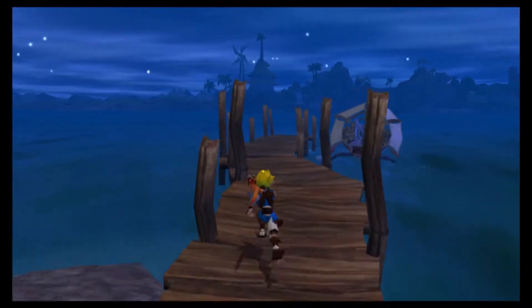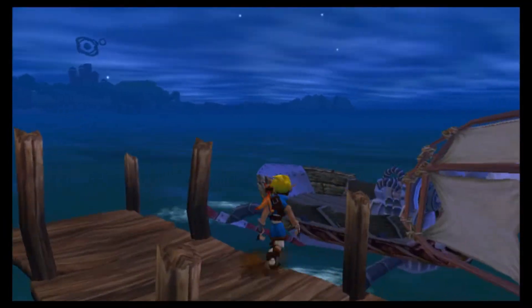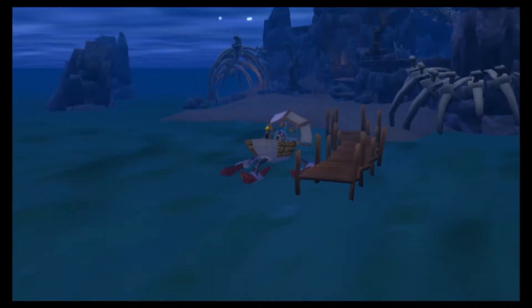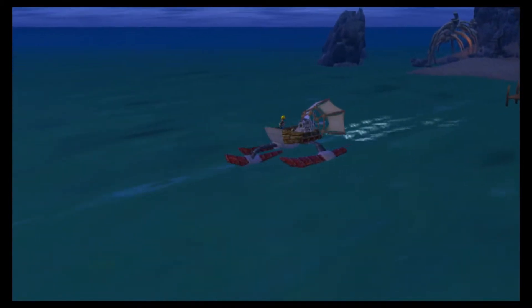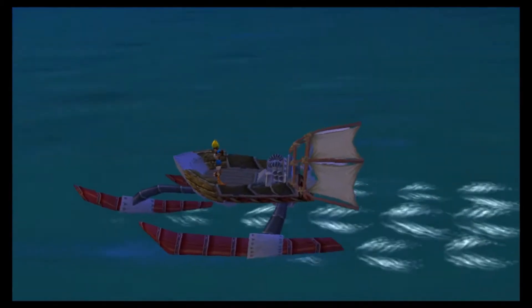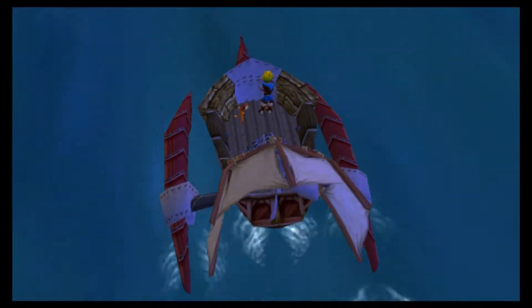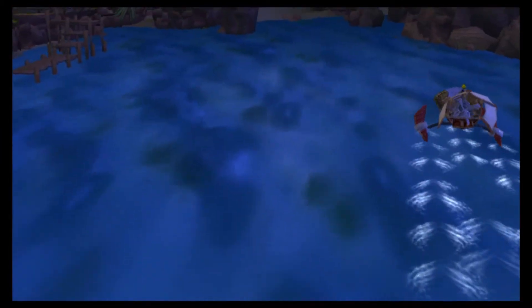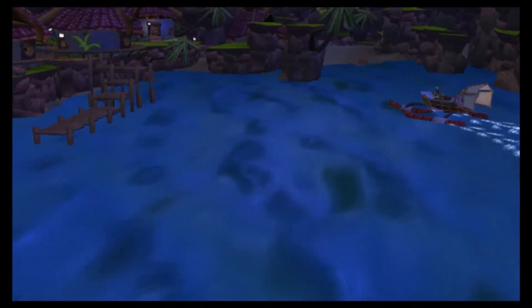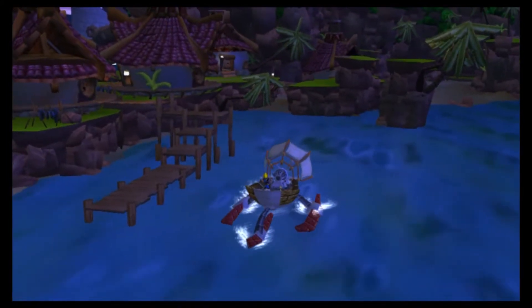Let's just return the muse to the sculptor and receive the power cell - and this place is all clear. It's funny how the boat operates - it has an engine but it steers itself. I don't see Jak or Daxter steering the boat at all. It's quite stupid and funny at the same time.